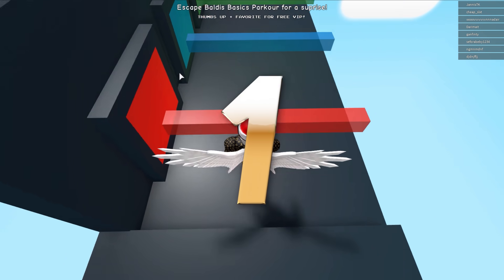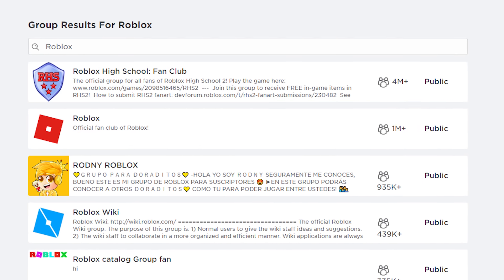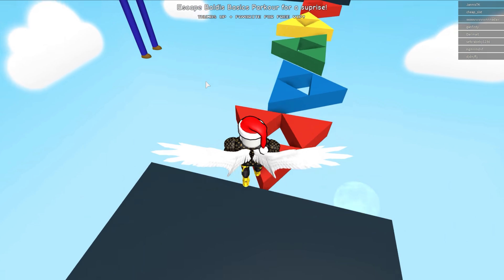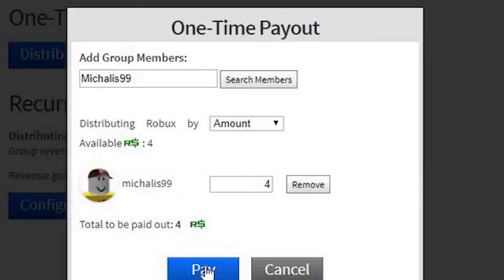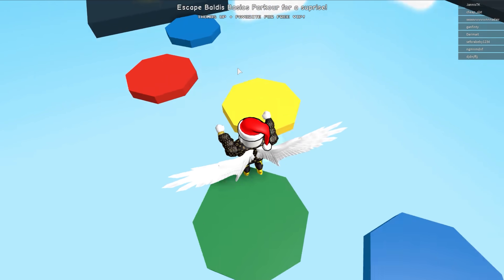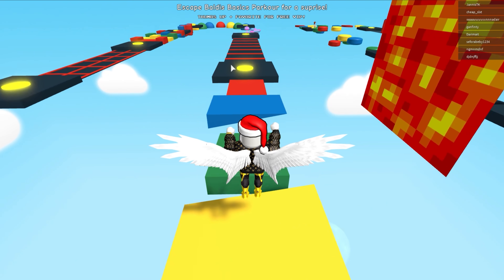First method. The first method by which you can send Robux to your friends is through a group. You will first need to make a group if you don't have one already, then add your friend to the group. Once you have added your friend, you can actually send them Robux. You will get an option to either send them a one-time payout or a recurring payout. If you only want to send Robux one time, choose the one-time payout option, type in the amount you want to send, and press send. To receive Robux from your friend, you will need to be part of their group and they can send you Robux by following the same steps.